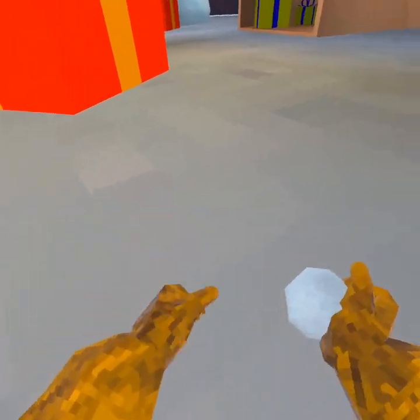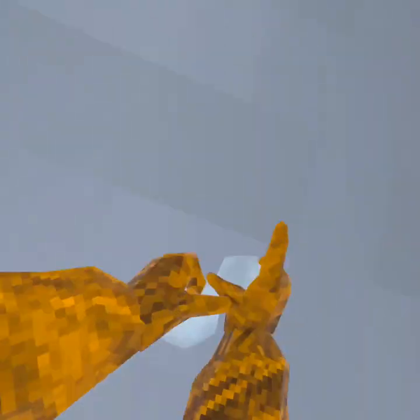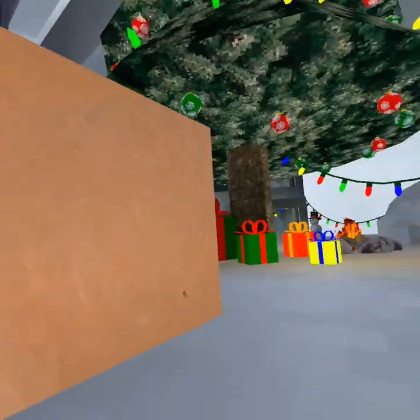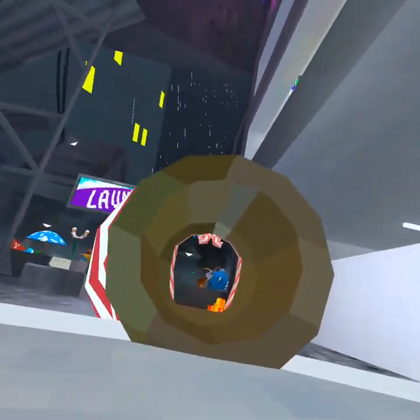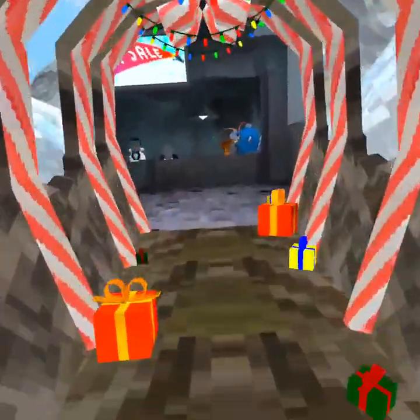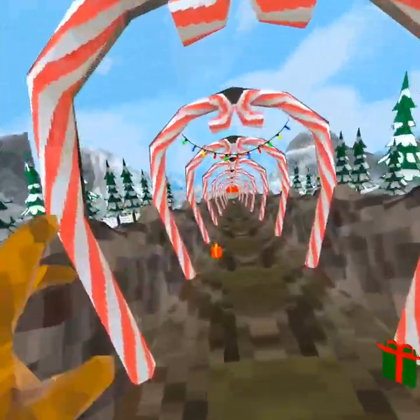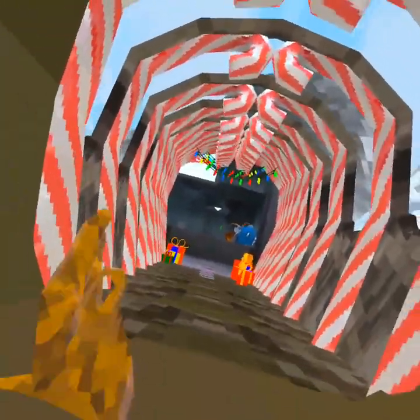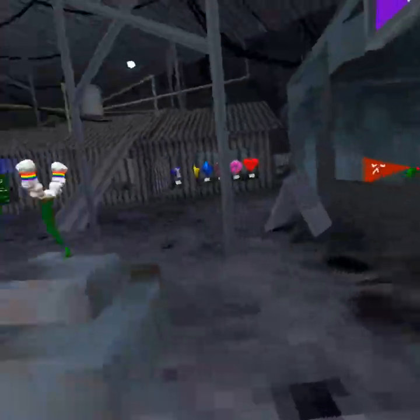Once inside you can grab some snowballs to throw at people. And there's a new way to run — that's just a new way to run. I'm like, oh my god, it looks so far but then it gets shorter — it's not really that far of a run.